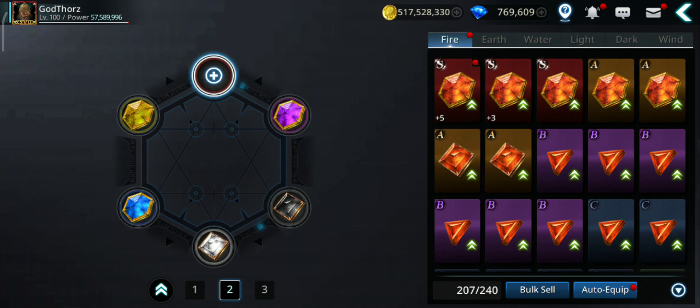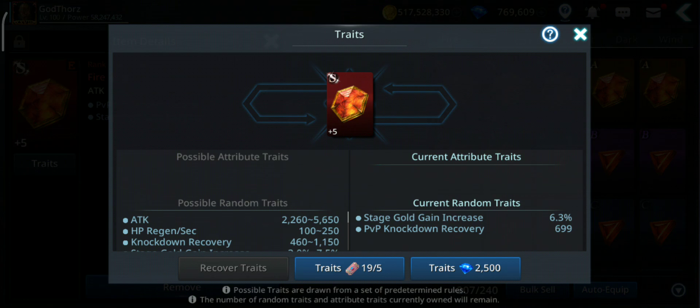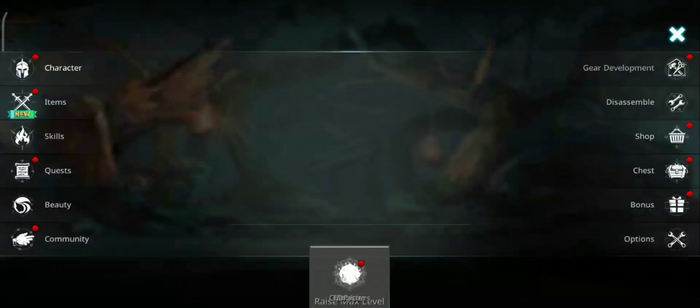You can also get the S++ which will give you even more — let me know if you have one, how much attack you're getting, maybe 80,000 or 90,000 attack. And don't forget about traits — you can get attack traits; 5,650 is the highest.